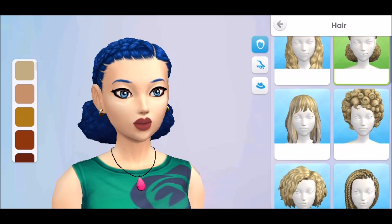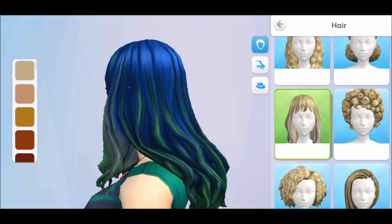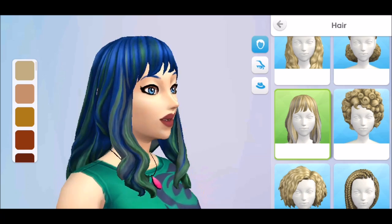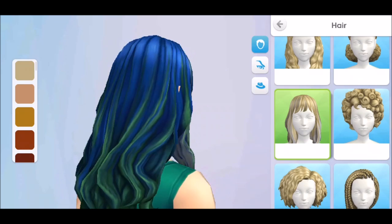Oh, they're all in a row — that's handy. This one's got coloured streaks in it, that's pretty cool. I don't really like the fringe; I'm not a fan of the messy fringe. I'd prefer a square fringe, but I like the way it sits at the back.